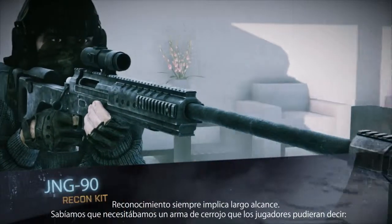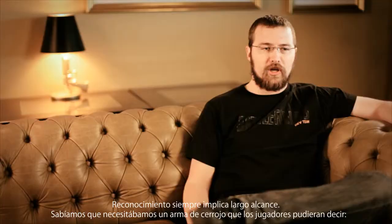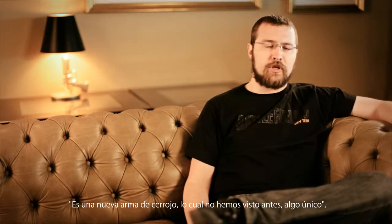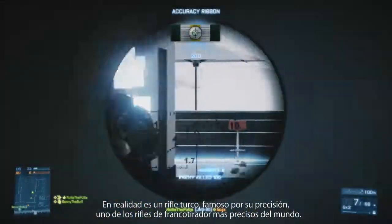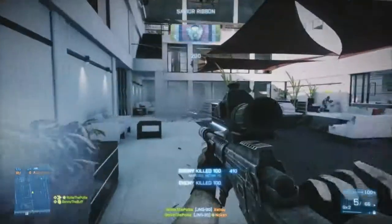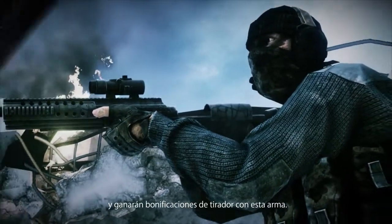Recon has always been about long range. We knew we had to bring in something bolt-action that players could really say is new and unique — something they haven't seen before. So we went out and found the JNG-90. This is actually a Turkish rifle, renowned for its accuracy, one of the most accurate sniper rifles in the whole world. We think that players, when they get their hands on this, will be making those long-range headshots and really pulling down some marksman bonuses.